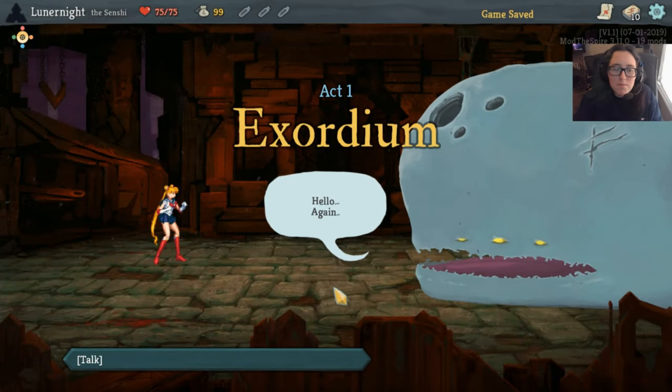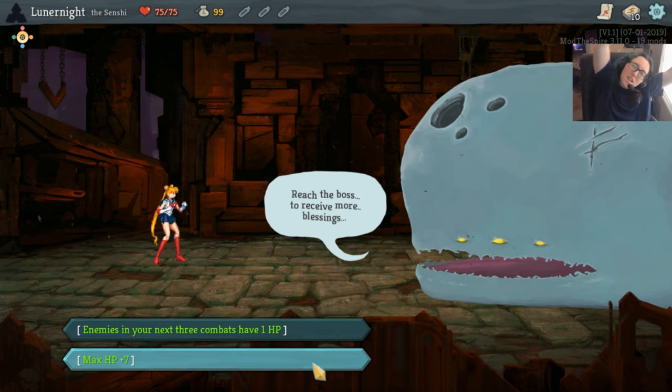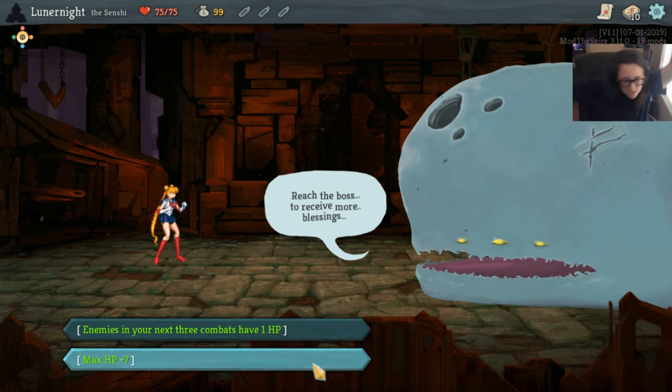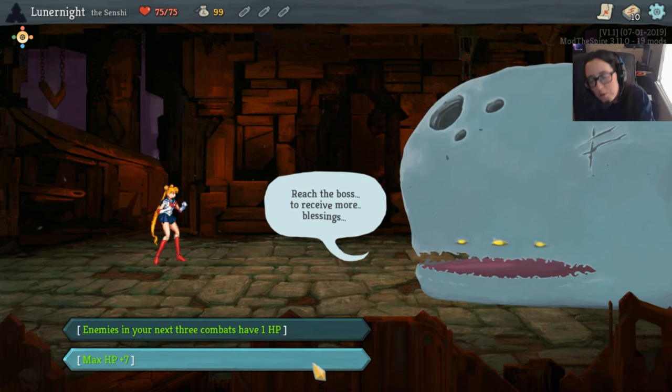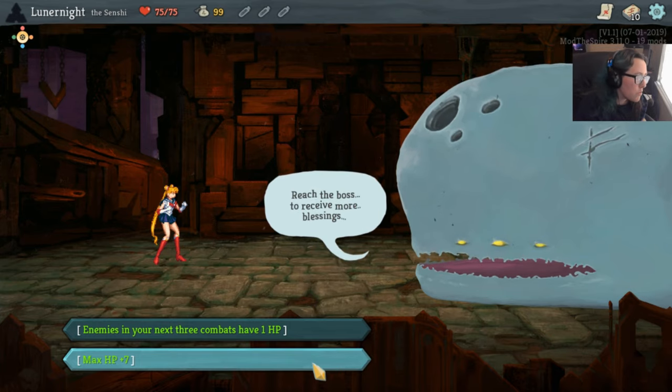Previously, she is the one named Sailor — Sailor Venus, Sailor Mercury, Sailor Mars, Sailor Jupiter — see her powers are so new to her, she is the one named Sailor Moon.